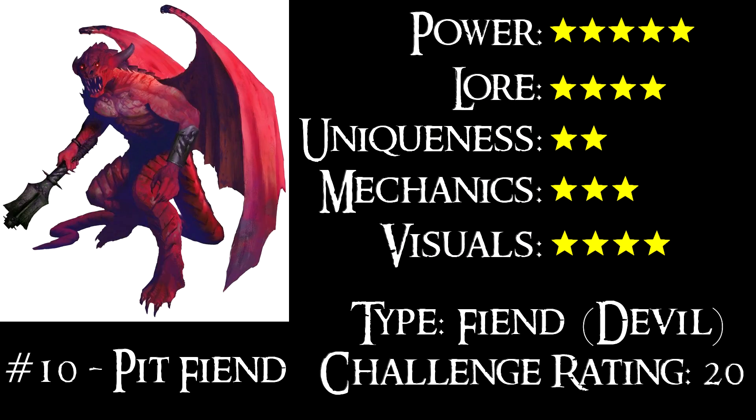Coming in at number 10 we have the Pit Fiend. If this was talking about devils as a whole they would quite possibly be at number one, but when talking about individual creatures the Pit Fiend — the very pinnacle of what the devils are all about, the leaders second only to the archdukes and archduchesses of the layers of hell — is a great pick. The sign of a Pit Fiend signals that the Nine Hells are featuring heavily in Baldur's Gate 3, and that's one of the reasons I hope we see one.